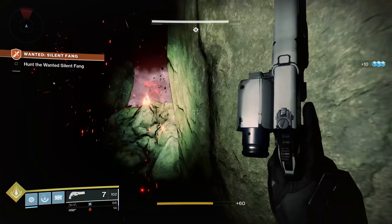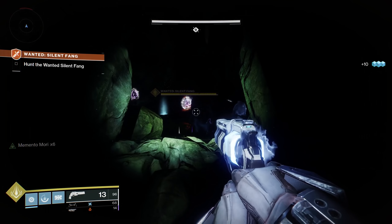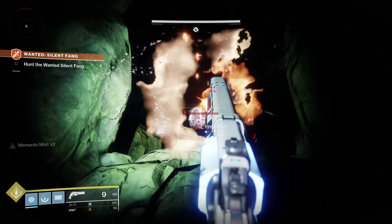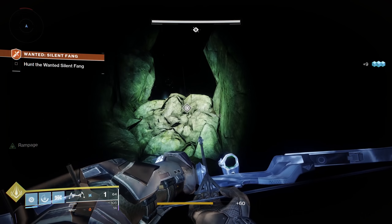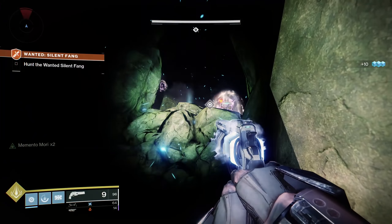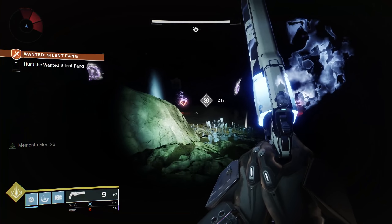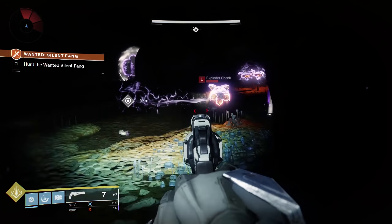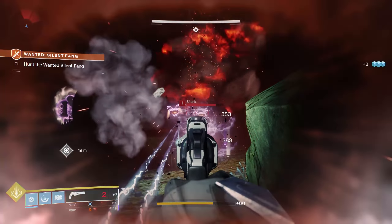You'll notice the boss is still immune - there are multiple shield generators around the room, I think a total of four. You'll have a lot of shanks to deal with for a while along with the boss. Depending on how aggressive he decides to be, sometimes he'll teleport away making life a little easier. This is why I bring something with some range like a bow so I can work some of these guys off from a distance. When the exploder shanks die you'll see the orbs drop.